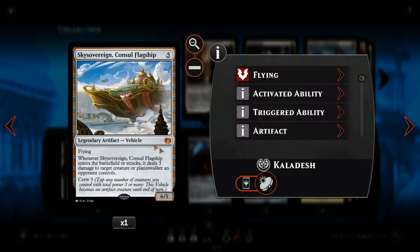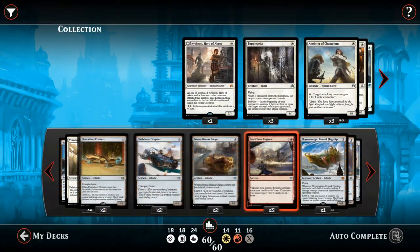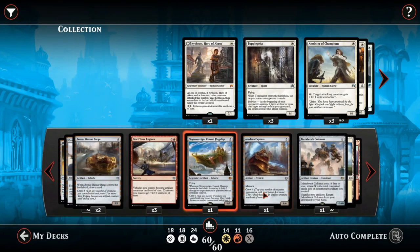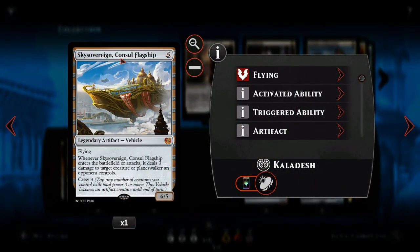Sky Sovereign, Consul Flagship — the one mythic rare in this deck. It's a five mana 6/5 vehicle. Whenever it comes into play we get to deal three damage to target creature or planeswalker — really good utility, dealing with planeswalkers and creatures. We also get to do that every time it attacks. It's only got crew three, so we can power it with a few of our buffed-up creatures or a couple of our bigger ones. It's a really nice card.